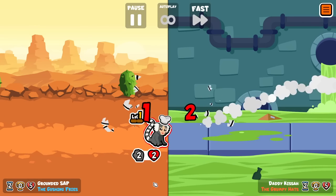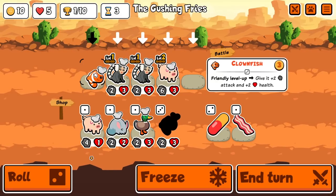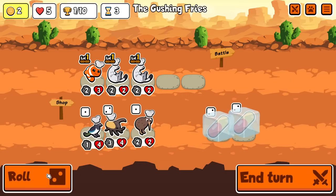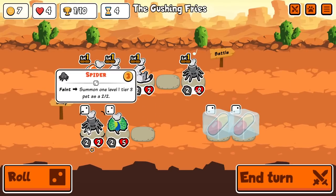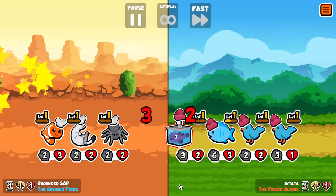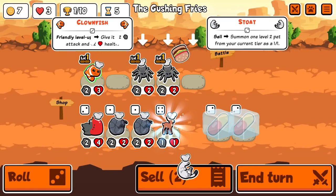I'm doing the same strategy where I buy the marmosets, chinchillas and pigs on turns 1 and 2, and then we're looking to level into blobfish. Clownfish is also fine because once we get some blobfish on board, that improves our win chances. Then I decide to sell everything and look for more stoats and spiders — and I think we get a spider on the last roll. Spider and stoat are both your options for finding blobfish beyond them just appearing in the shop on turn 5, and they can also get you a level 2 straight away. So we get the third stoat.